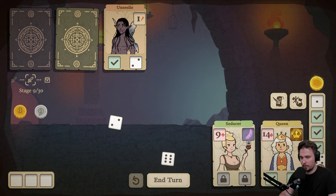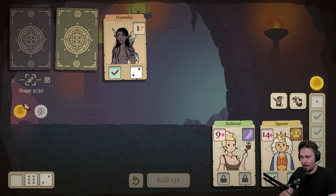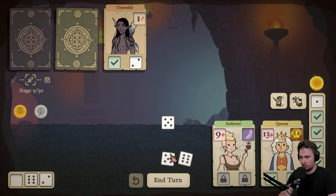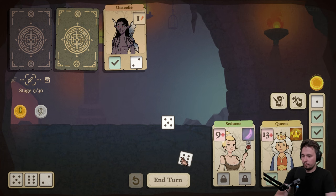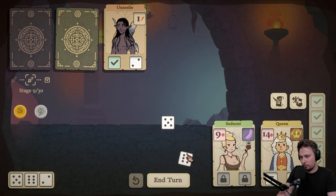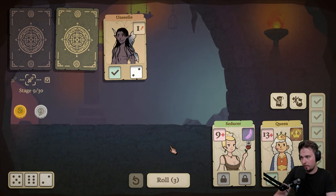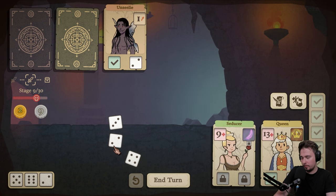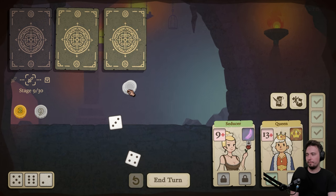Roll. Five — we can finish this, but I don't want to, because we are getting hit by one and we don't have the line here. Now we can't do much. We still can't do anything. We should have ended — that was a mistake. I should have ended the turn, but that's fine. End turn.